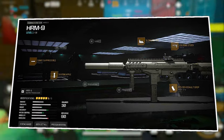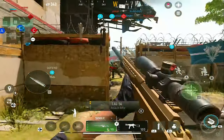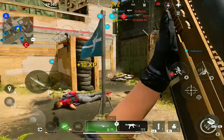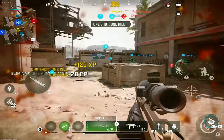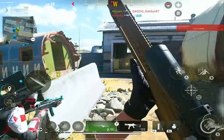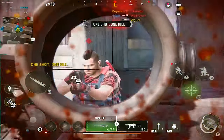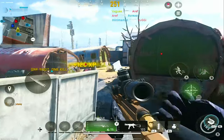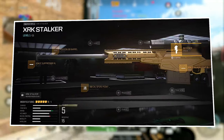Coming in as our second weapon for the top five list, we have the XRK Stalker, which is actually a sniper. I am not a main sniper for any games I play, but for some reason whenever I pick this up it just makes sniping so much easier. It's one of the few snipers in Warzone Mobile that has the ability to one-shot no matter what the case may be. This weapon also gives you the ability to customize it any way you want — whether you're an aggro sniper, a passive sniper, or a mix of both. The two main disadvantages are the reload time and slow handling speeds, which can get you caught off guard. But everything else makes up for it given its one-shot potential. The best build will be on the screen right now.